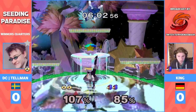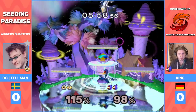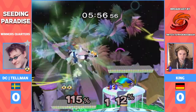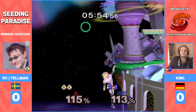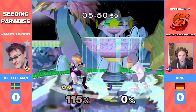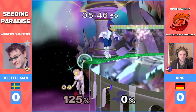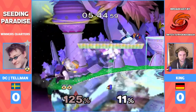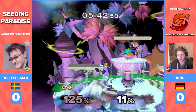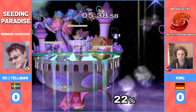Alright, Telman holding on to this stock and gets a really sneaky dash attack in there. Can he get the kill from it? He had too many needles actually, so King with the shine — takes back the lead. Holding on to that last stock. And that's the good mix up — that's what you love to see as a Sheik main: somebody being able to change the drift a little bit.